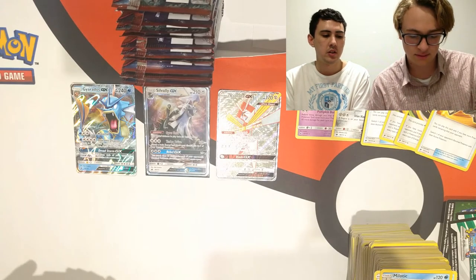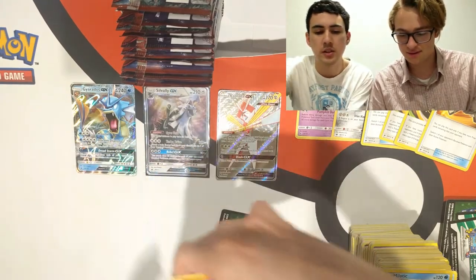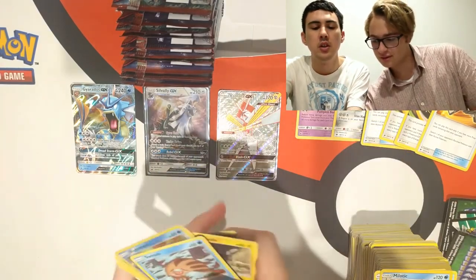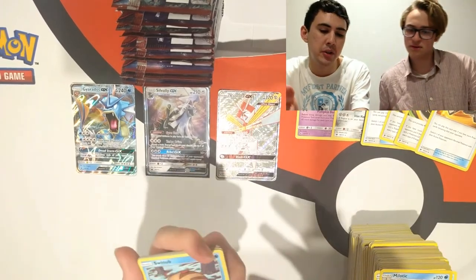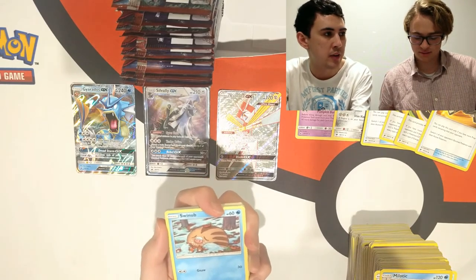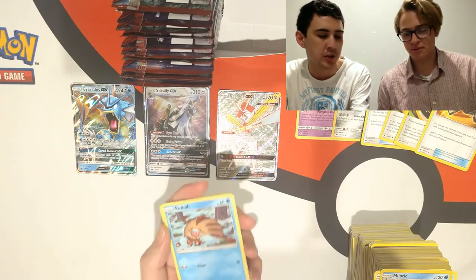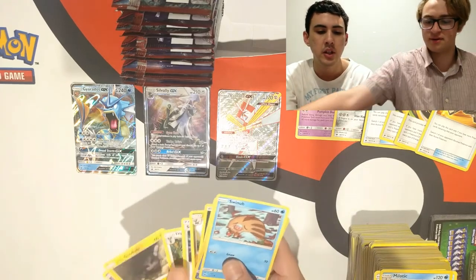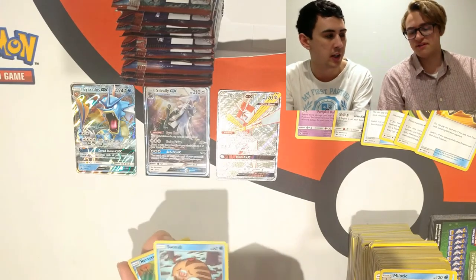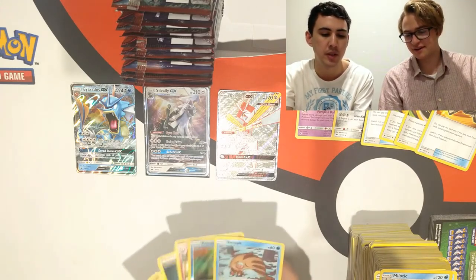Another weak pack. Swinub with three retreat cost is actually interesting — the other Swinubs have less. This goes really well with that Piloswine I was talking about earlier. You can Heavy Ball it too, so it's not winning tournaments but it's a fun league option.